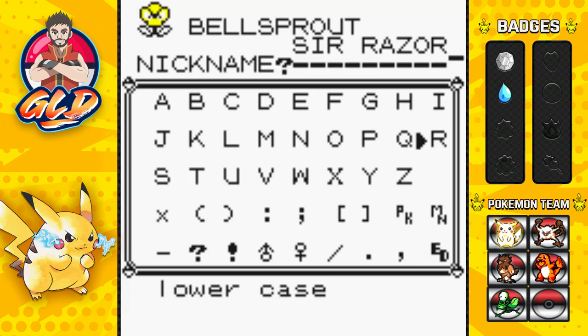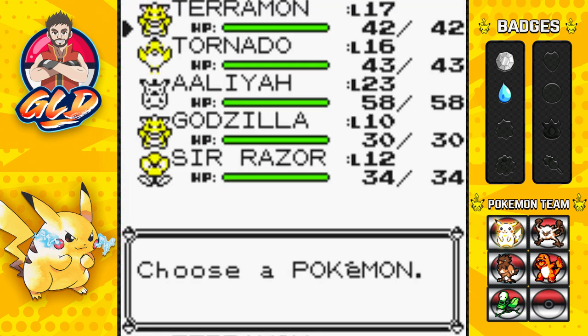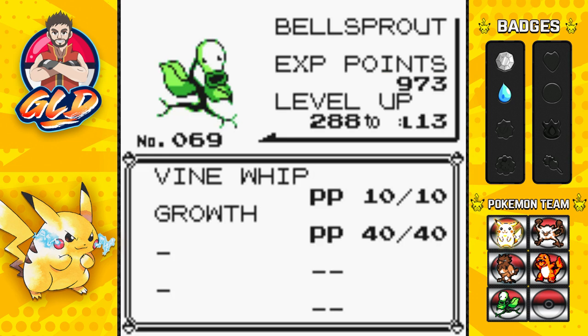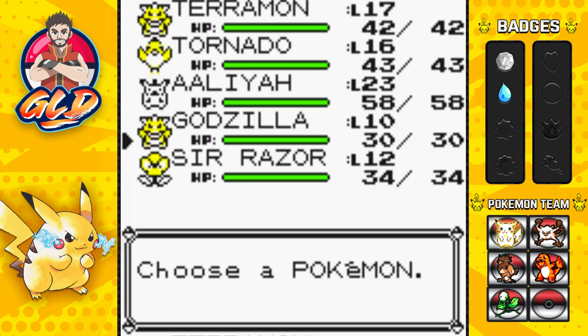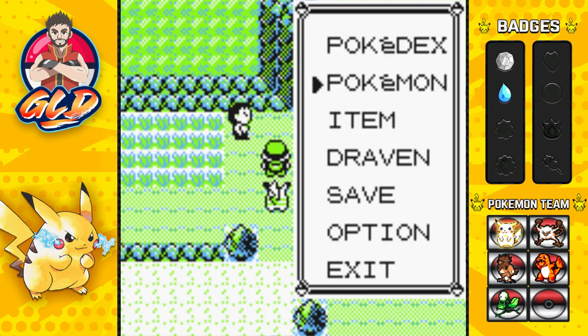Once all Pokemon are healed and ready to go, I decided to put Pig Hammer into the PC since we've already done what we could with that Pokemon — it got us through Brock. We're getting closer to the Pokemon team that we want to use. Sir Razor is a Grass and Poison type — not necessarily my favorite typing, but I've always wanted to use Bellsprout and finish it out with it. Project Pig Hammer would have had an advantage against these guys, but I'm willing to take that risk.